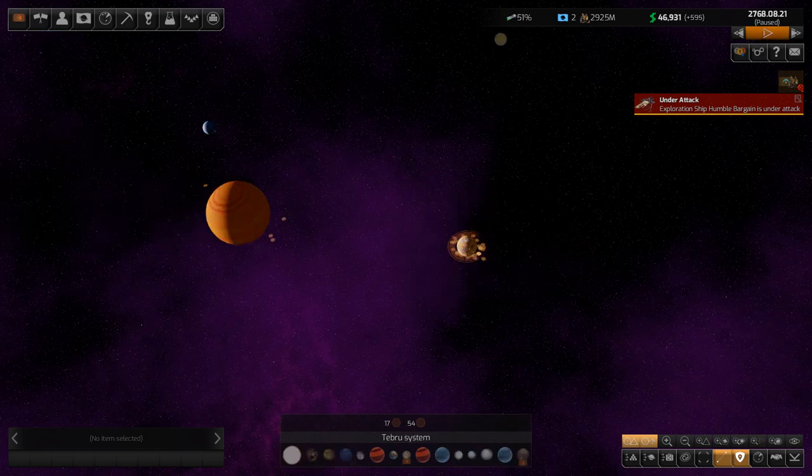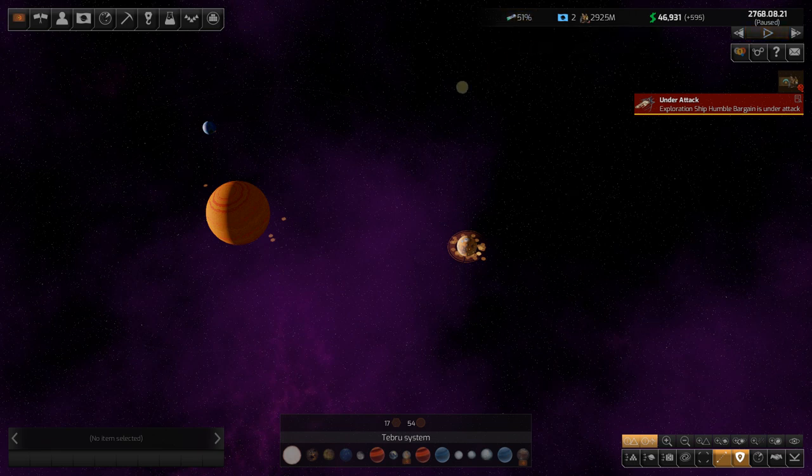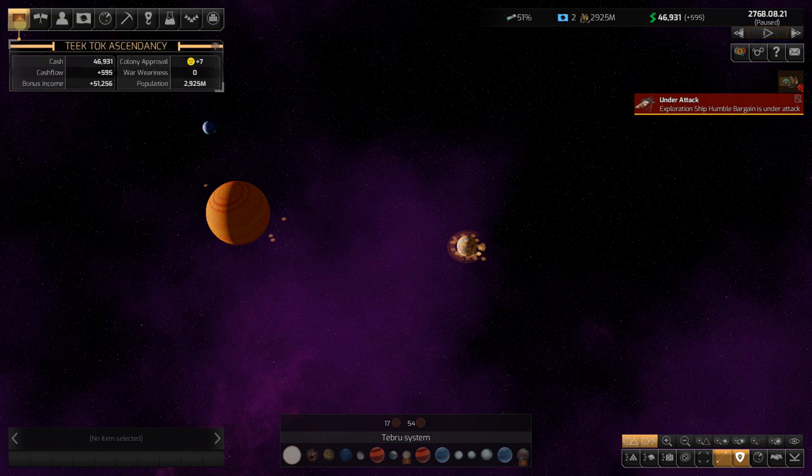We're currently researching Accurate Point Defense, which will help defend our ships and civilian ships may refit with it, making us some money. We're up to 46,000 in cash — we got a little low for a while but we're building it back up. We have positive cash flow and we're building quite a number of civilian ships, giving us bonus income. Colony approval is plus seven. We've got almost three billion Teaks now — they are little replicators and I like it.